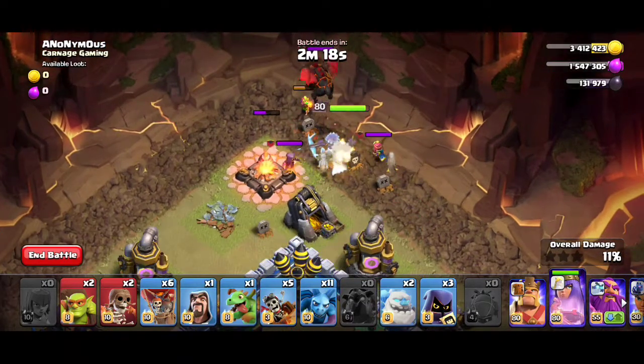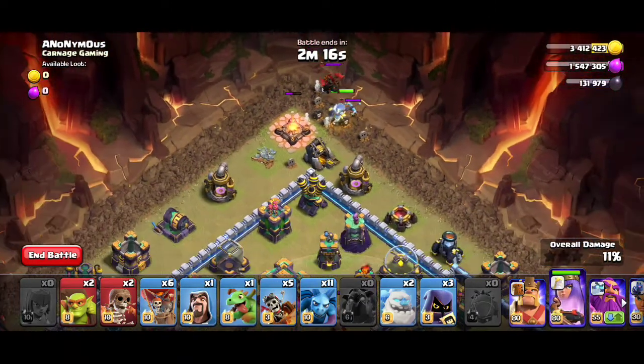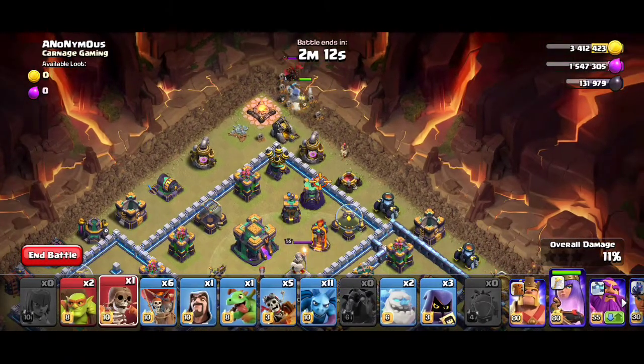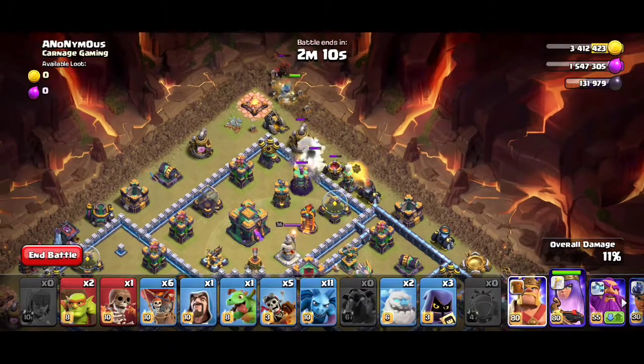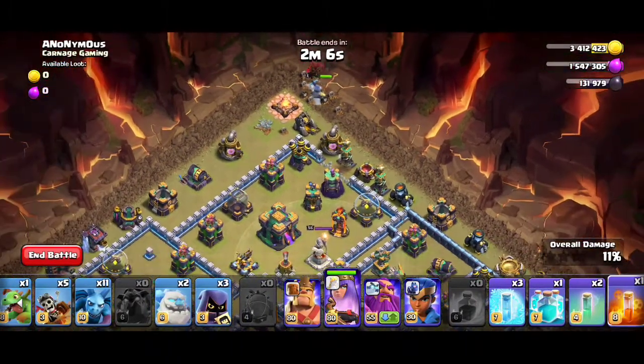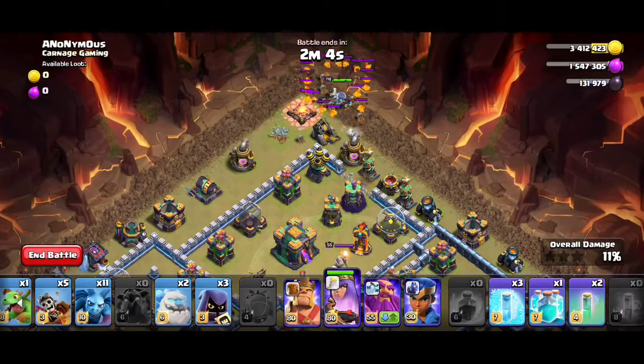After that release the queen near the other hunter. Wait till the lava pops and then use the poison spell on lava pups.